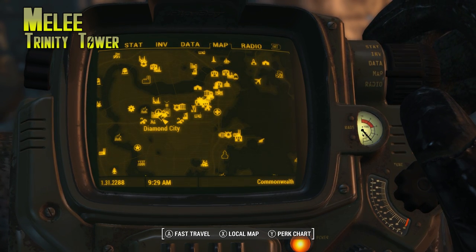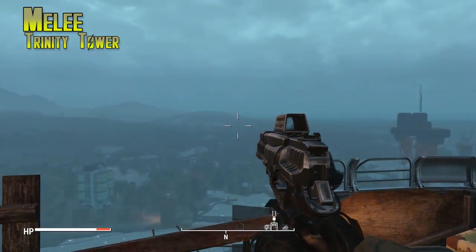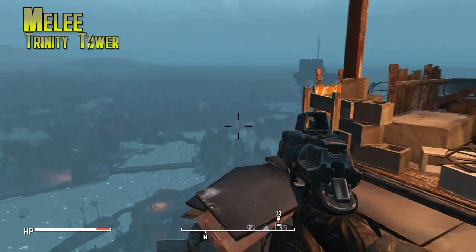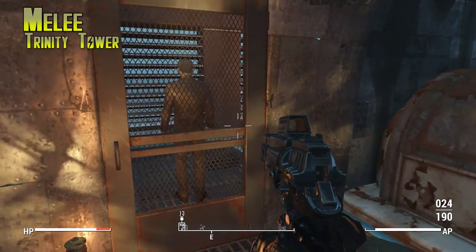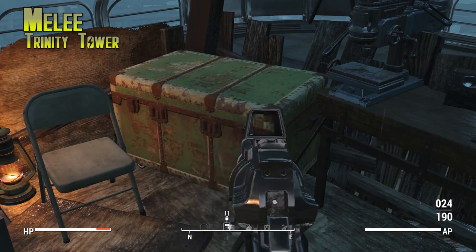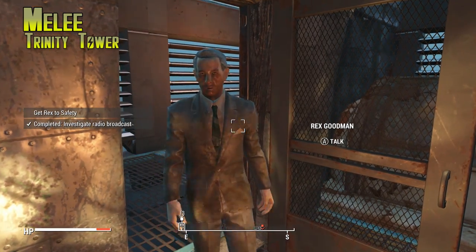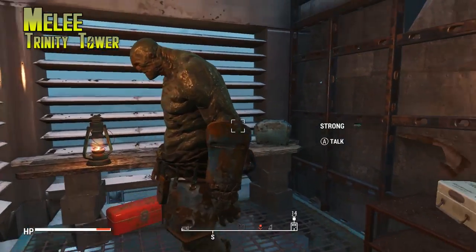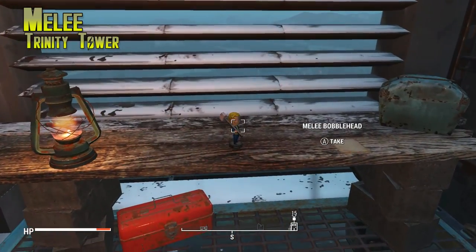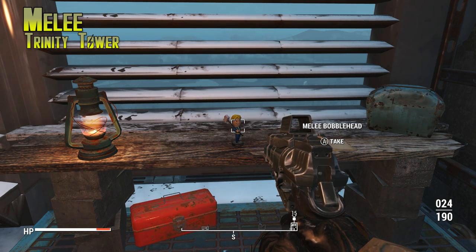Melee is in Trinity Tower — just to the east of Diamond City. Being from Boston, I believe that's actually the Prudential Center. Once you're on the roof you can look out all over Boston. You'll get a mission to come up here and free Rex Goodman as soon as you enter the building. The key is in a chest right here, or if you have master lockpick you can open it that way. Get him out, he'll thank you, and you'll also meet a friendly super mutant named Strong. On the table behind him is the Melee Weapon bobblehead.